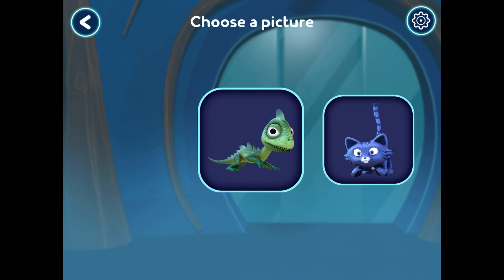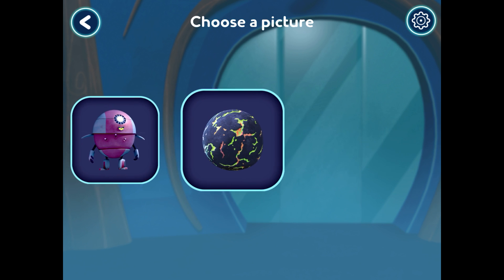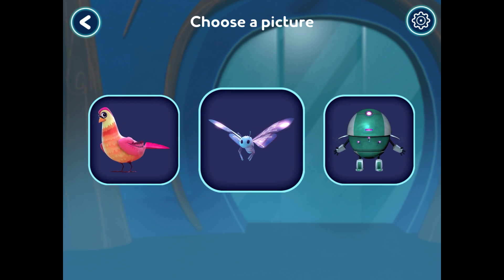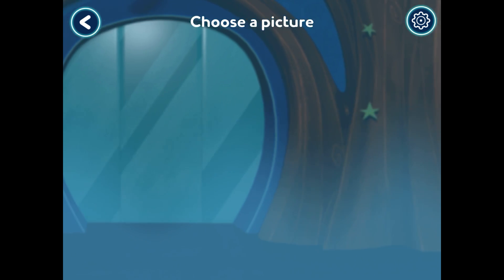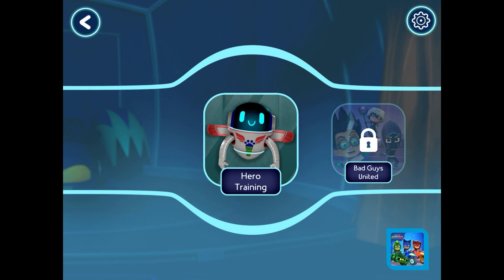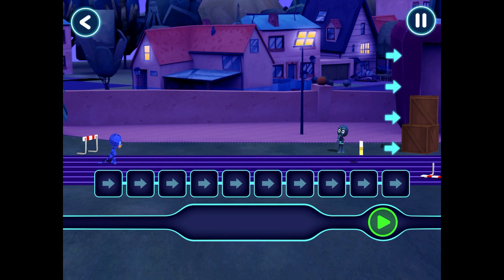Amazing! Tap a button to choose your picture. Awesome! How hard should the game be? Hard! Which adventure shall we go on? Great work! Let's pick a level to play. Great! It's time to be a hero!